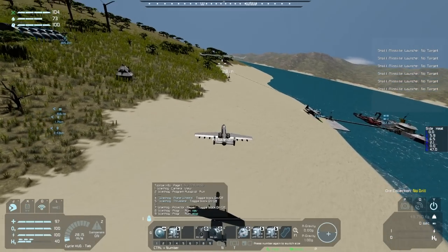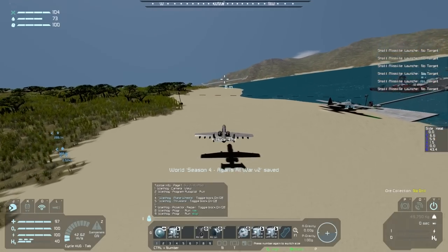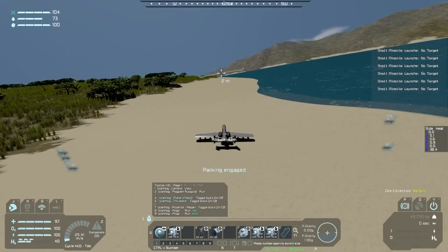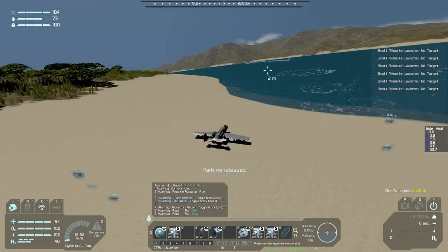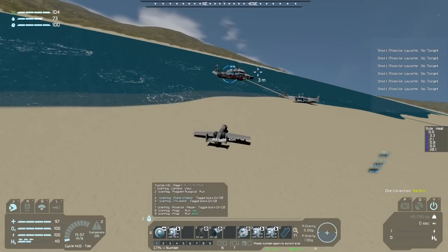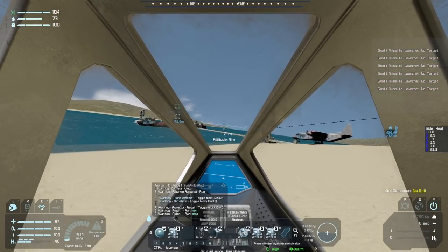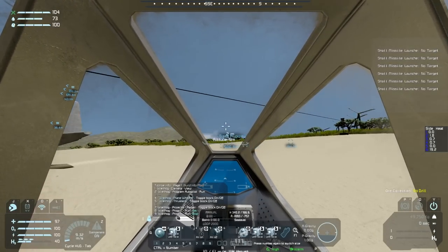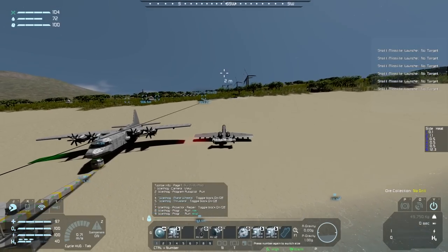Coming in here for a landing — a little bit of sim-speed derps there. Stop, stop, please — thank you. The last thing I was thinking I could possibly do to this plane: I mean it wouldn't be a warthog in the traditional sense, but this is the warthog — it's a ground attack aircraft. It's got missiles, it should have some bombs, that kind of thing. But I'm contemplating...